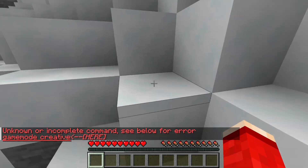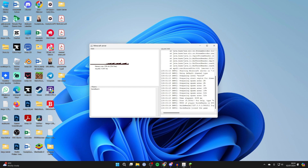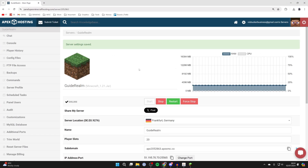So what you need to do is go to your server. If you host the server yourself on your own computer you'll have a panel like this, otherwise you may be using a server host.